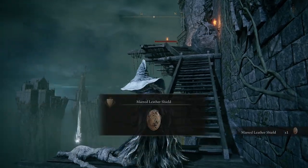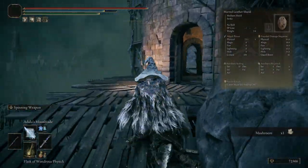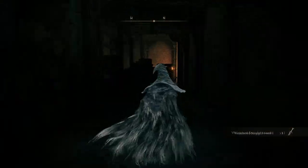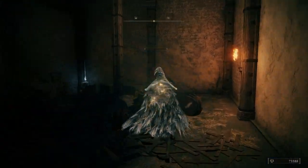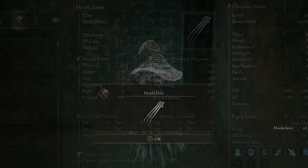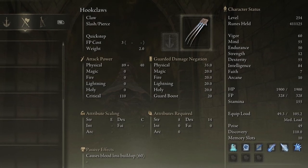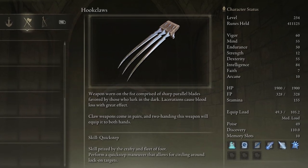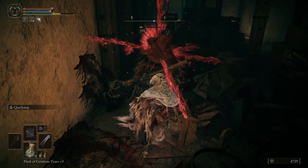Go through the tower and take out the commoners on the lower level. Don't go up the stairs. Instead, go north to the big room in the back. Defeat the Exile with the Great Axe, and in the western corner you'll find yourself the Hook Claws. This weapon comes with Quick Step and 60 base Bloodloss buildup, plus it can be infused with Ashes of War, and two-handing this equips one in each hand, allowing you to build up status effects very quickly.